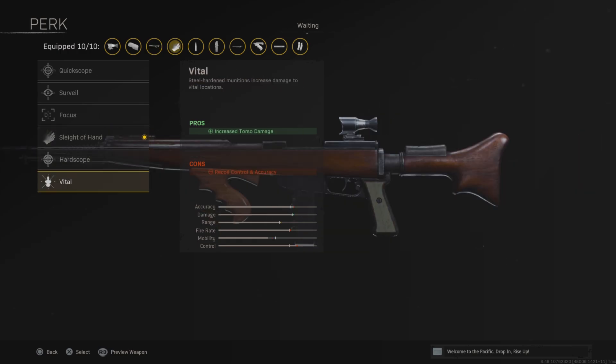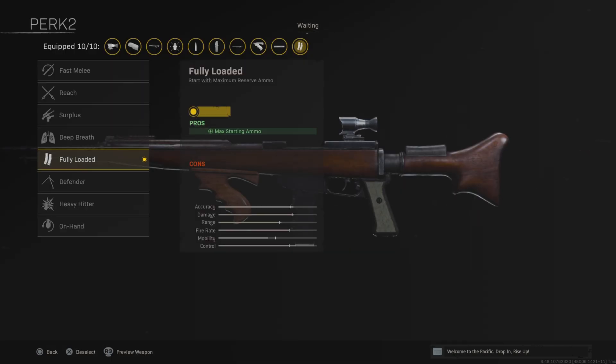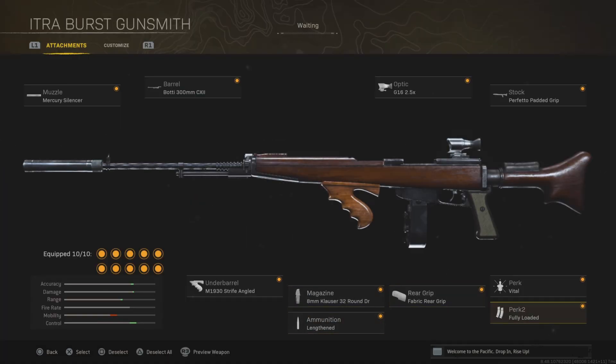Then we have the Vital perk, or you can use the Sleight of Hand perk. Vital is going to do a little bit more damage and Sleight of Hand is going to make you reload faster. It does have 32 bullets so you might want to use Sleight of Hand, but if you're okay with just 32 bullets, Vital is going to increase the damage. The final perk is Fully Loaded. Here's the full loadout if you want a screenshot.